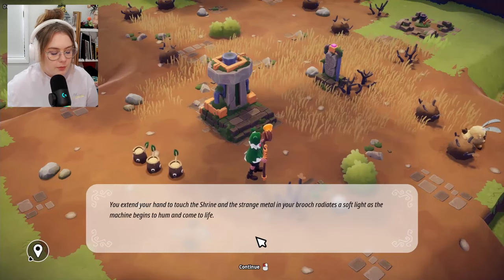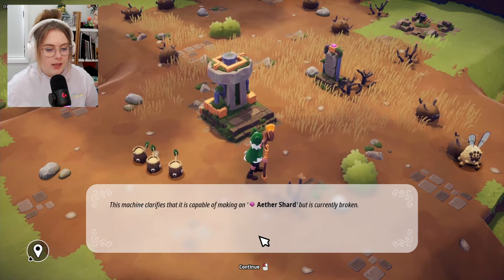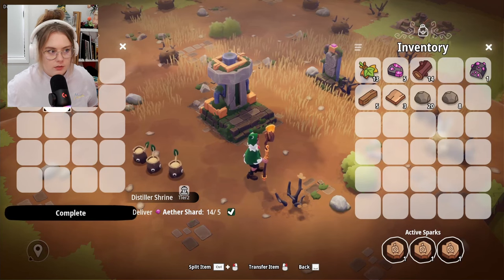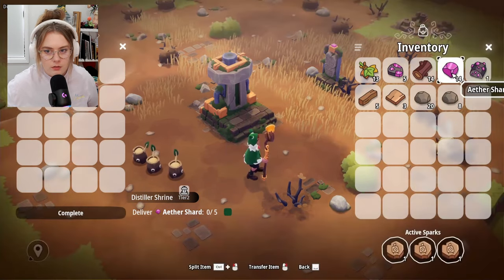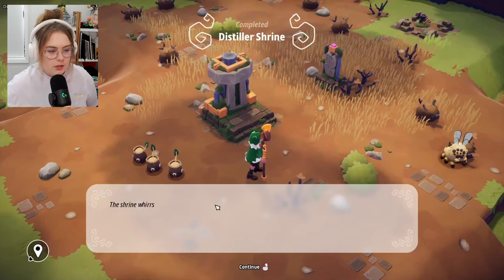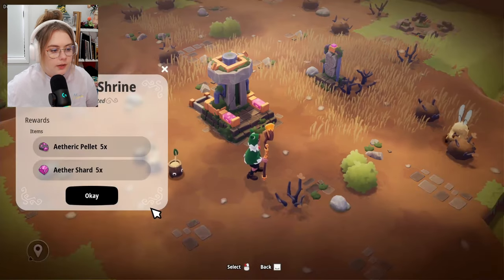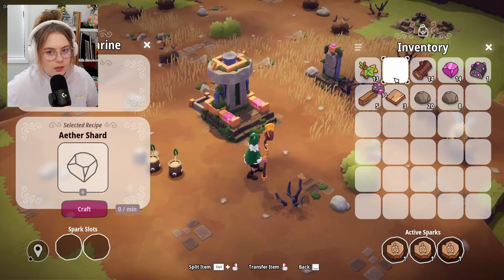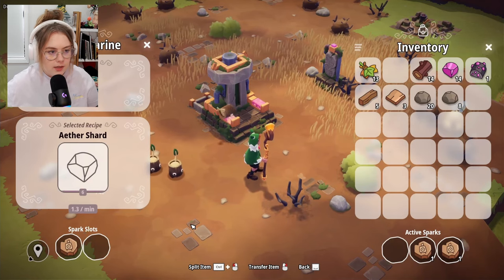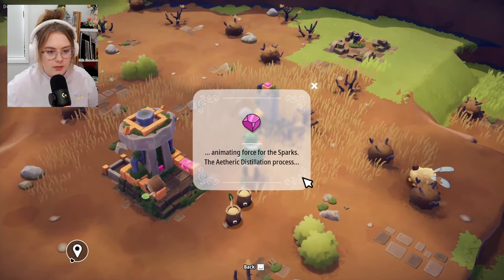Oh, a different shrine! I extend my hand — the machine says it's capable of making an ether shard but is currently broken. I need to deliver five shards to fix it. The shrine whirs into life, takes the items, and refines an etheric pellet — it can refine. I'll leave one guy here doing that. Something about 'animating force for the sparks' and 'the etheric distillation process.'